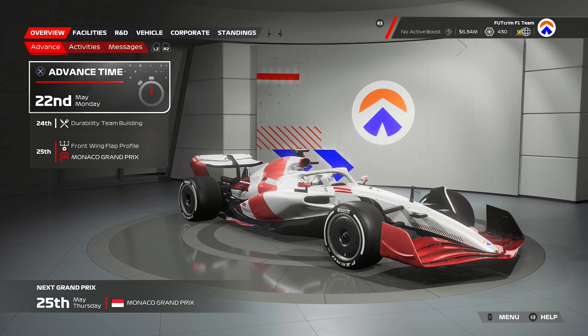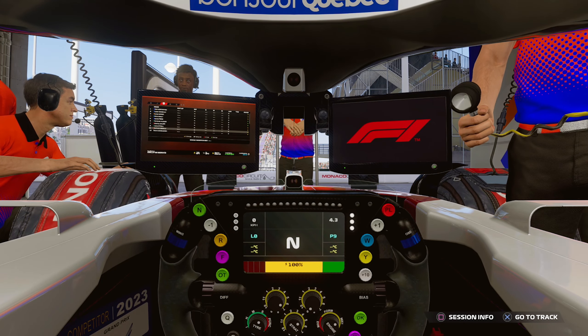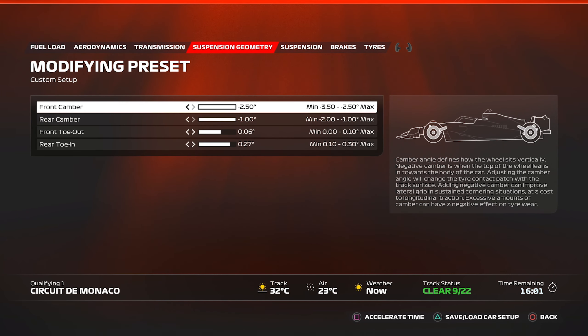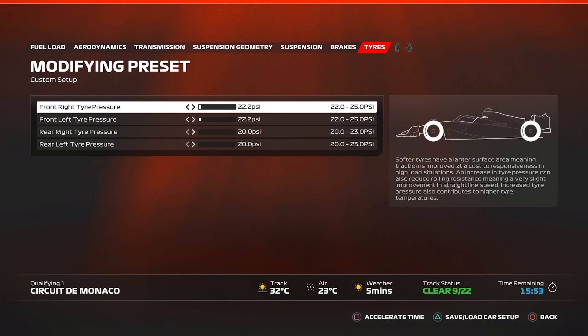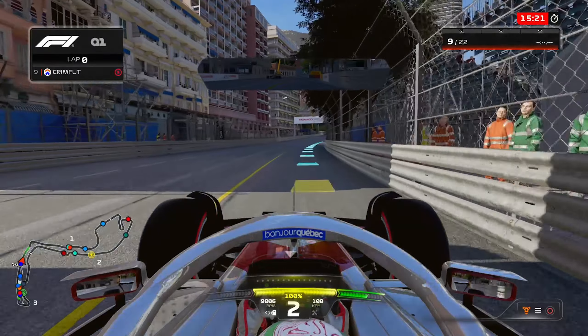You'll see the other one-off livery later on, but let's not waste any time and head into arguably the most important session of the entire season: qualifying at Monaco. I'm going to go for two Q1 runs. I have no idea how quick I am compared to the other cars. I also need to change my name to Futcrim so it shows on the leaderboard. I've got the setup ready — aerodynamics 50/48, transmission 50/53, 2.51, 0.06 and 0.27, 12, 772, 36, 40, 200 — you can pause and copy it.